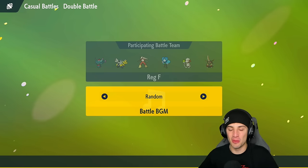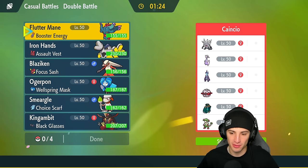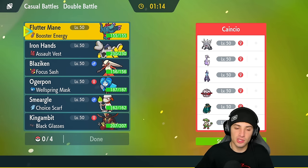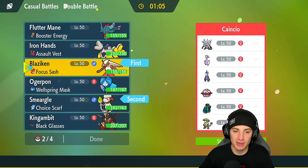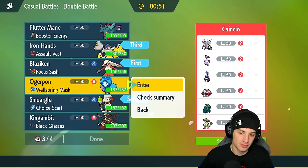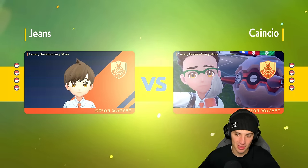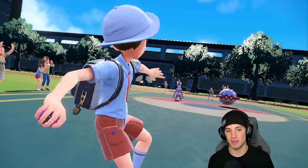Final match — going for a 3-0 perfect record. Opponent has Brilum, Copperajah, Fortress, Toxicity, regular Goodra, and Annihilape — a crazy cool team, big props to the opponent. For the lead I definitely want Blaziken alongside Smeargle — haven't used Smeargle yet today. Back end will be Iron Hands and Ogre Pond. Speed Boost Blaziken just needs a Protect to get speed whenever it needs it — so good.